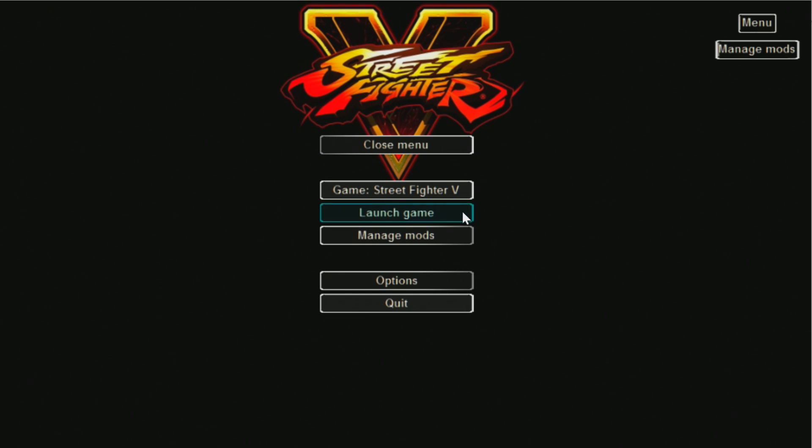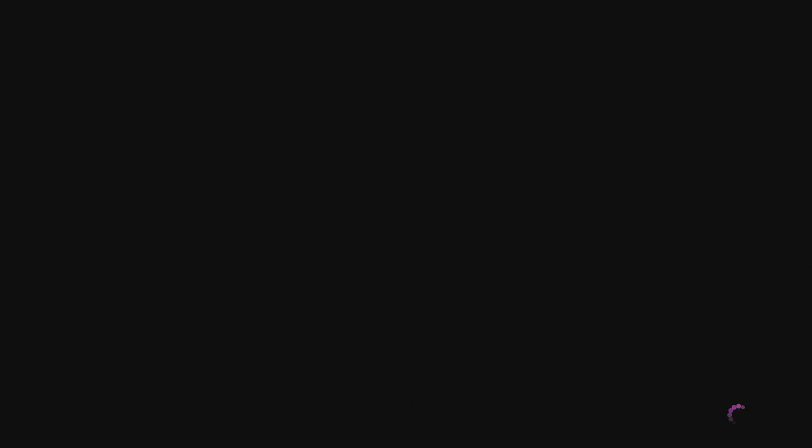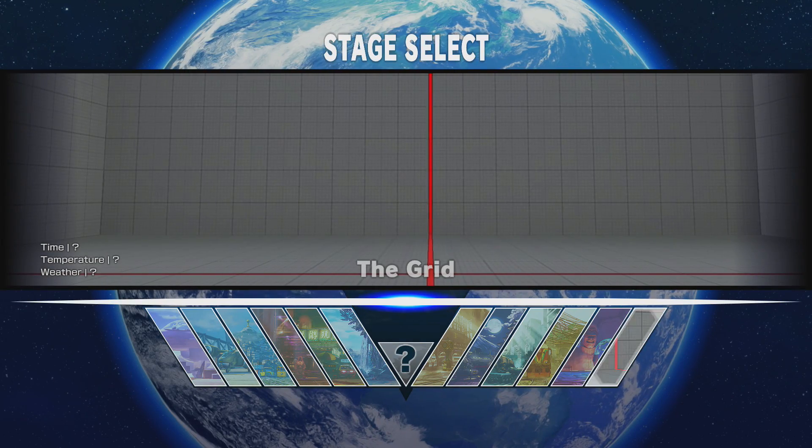And it's just as easy to turn it back off. You just go back into Manage Mods, click it again so the checkmark's not there, and it won't be in-game.